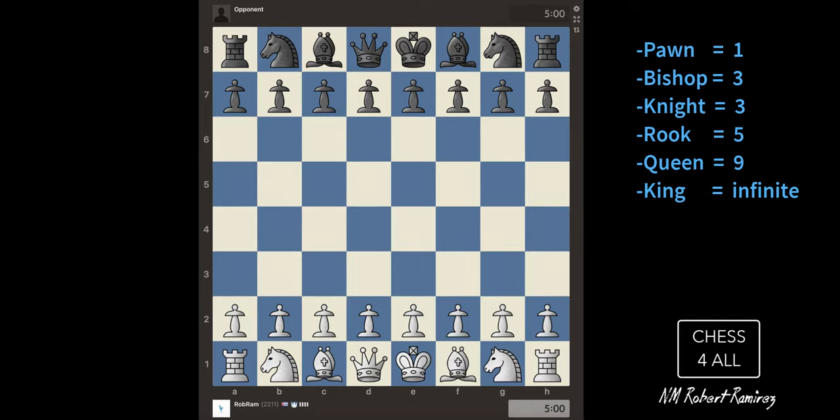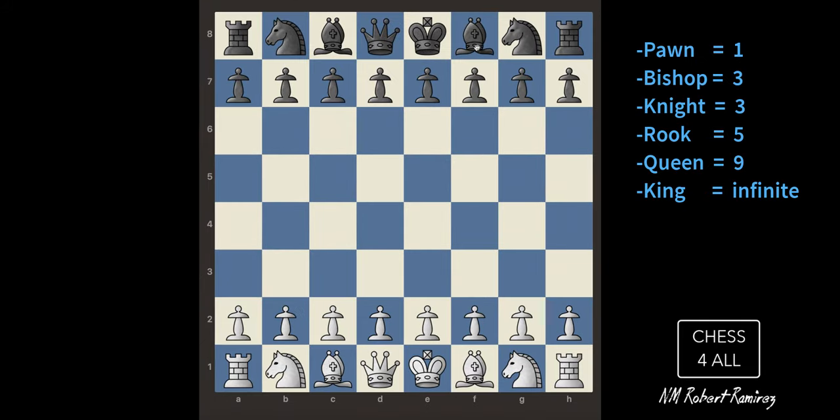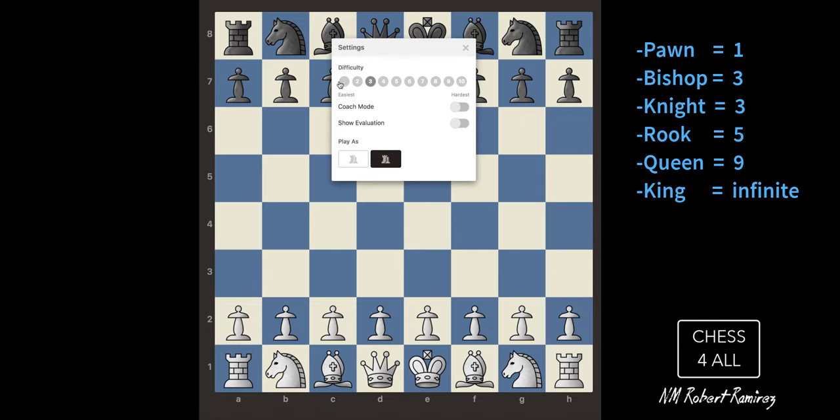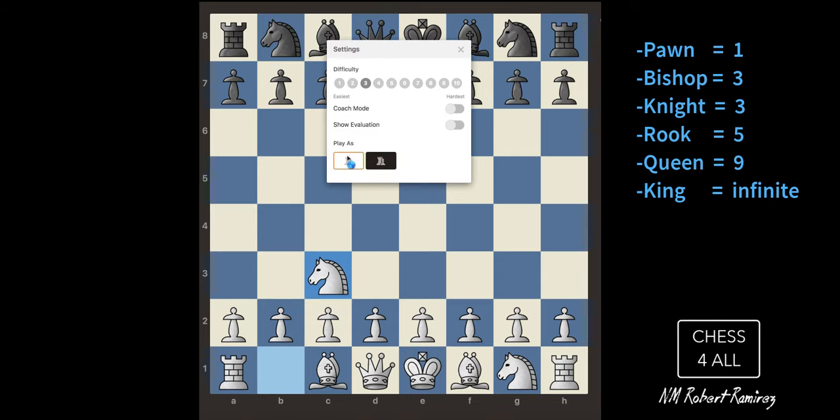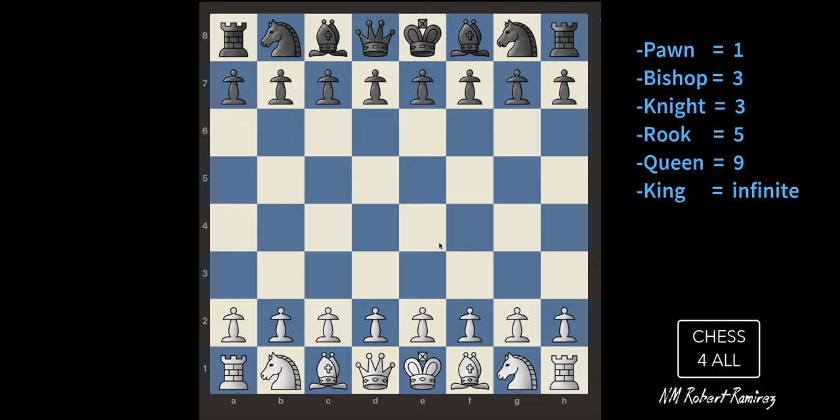I'm going to find a robot to play with. This time I'm not going to choose level one — I'm going straight to level three. I want the robot to play with the black pieces. Okay, level three, I'll be the white pieces, and I always like to start with the pawn in front of the king, moving it two steps.